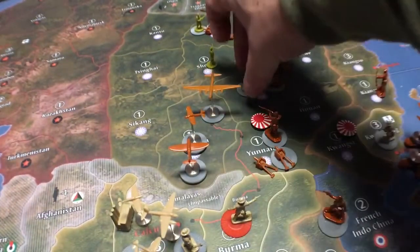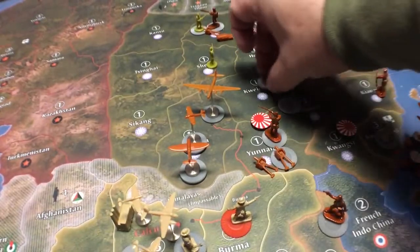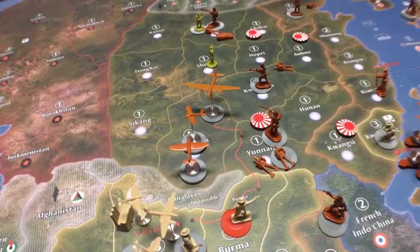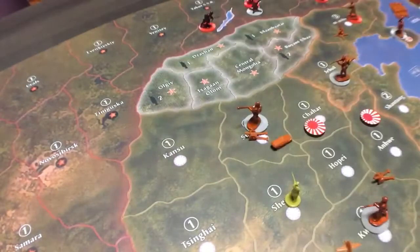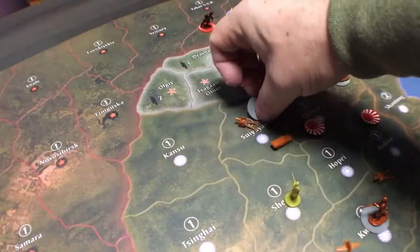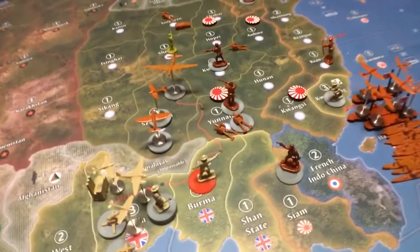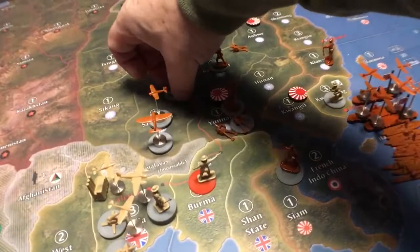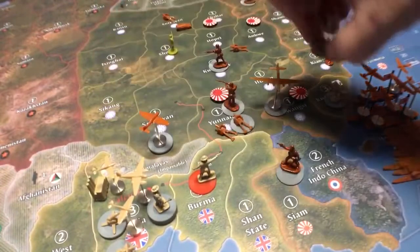We got four units left there. These guys lost — we'll take one off, and up here these guys lost too, taking two off. Then you fly all your planes back to the boats, and fly these guys back to Kwangsi.